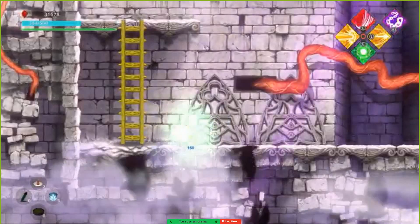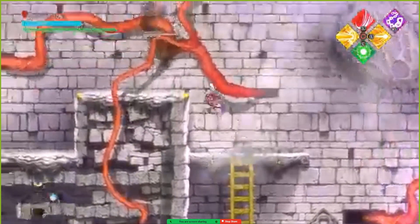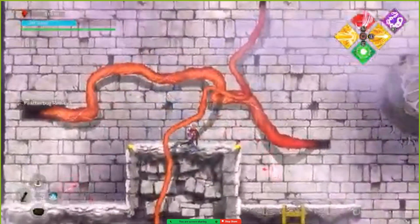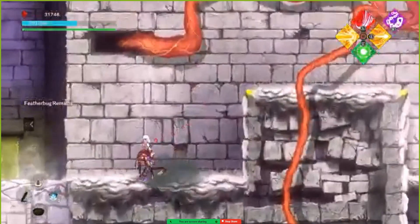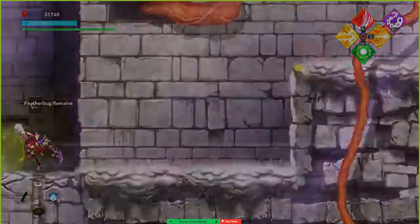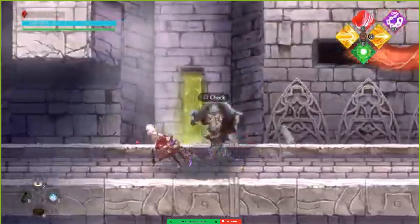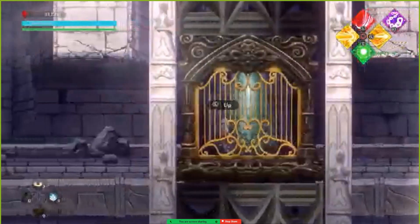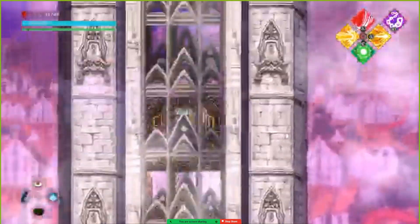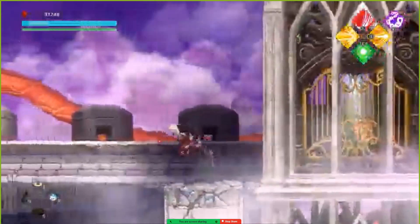I wonder what the cooldown timer is on the divine heal. It changes — things will level up as you go. So eventually that cooldown will change and get shorter. It does that with all your attacks and spells; they all have rank 3 where the cooldown is reduced, so you just have to pay attention to your timing in the end.